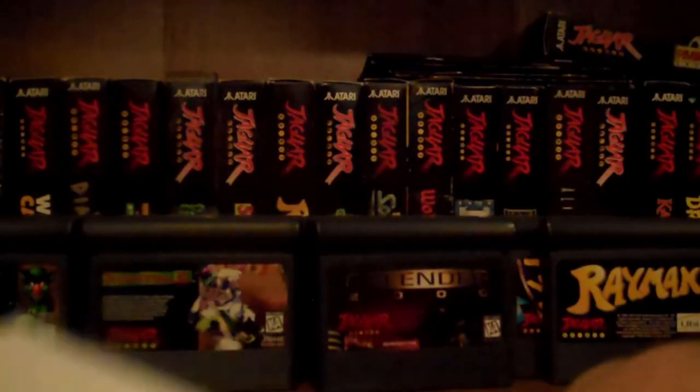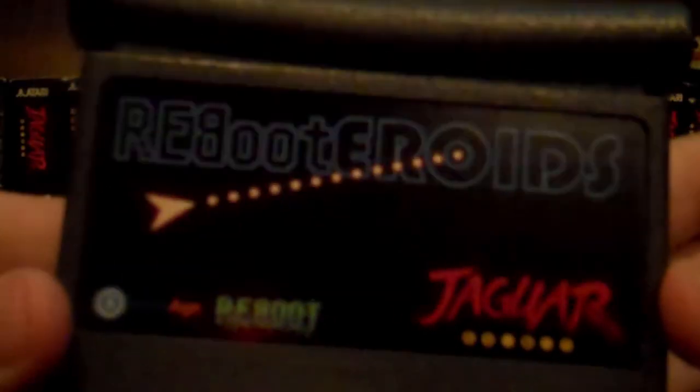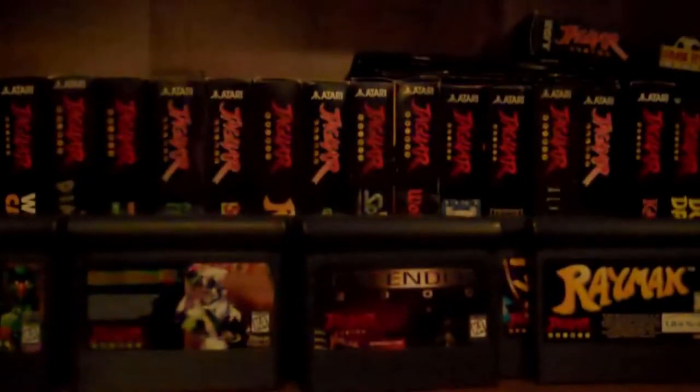The manual is full color and very well made. It feels like quality through and through. Looking at the packaging, there's another piece here with a Jaguar sticker this time. We'll save all these bags for later — and there's the card. That's it: Rebooteroids.